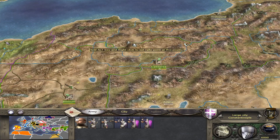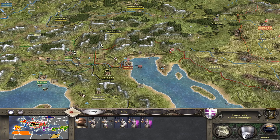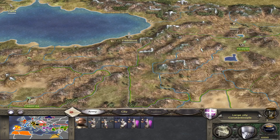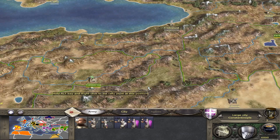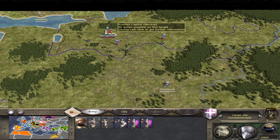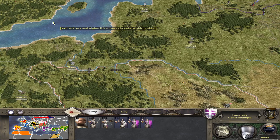My reasoning for not attacking east is that the settlements in the west are more numerous and in closer proximity to each other, especially in northern Italy and surrounding regions. At the same time, the Turks will act as a buffer against the Mongols when they emerge, so you don't need to worry about the Mongols too much as the Turks take the brunt of their assault.